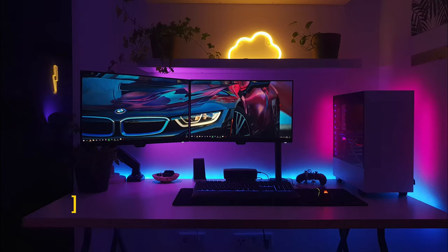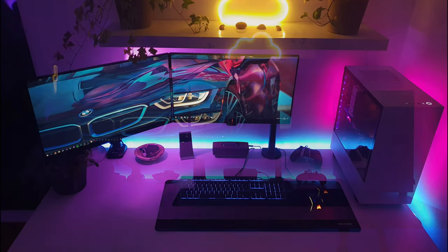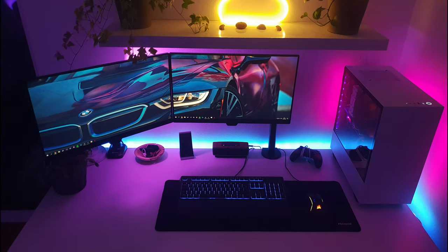Next up is Jonah. I love his setup — love the lighting he has going on and the neon cloud light from Amazon. Although we have a couple sets of pictures: this is his older setup; he did a couple of changes and we have current pics of his new setup. Sadly the neon cloud light did not make the cut. Love the BMW car wallpaper. The lighting he's using is the Philips Hue light strip behind the desk.